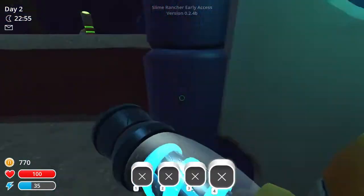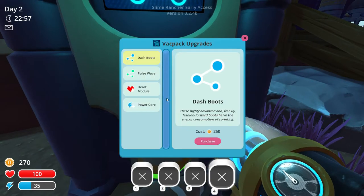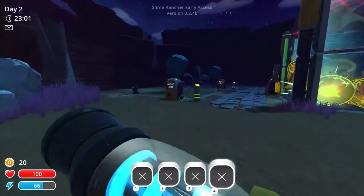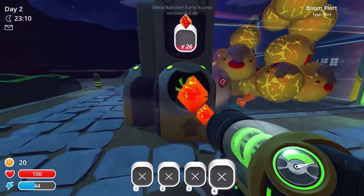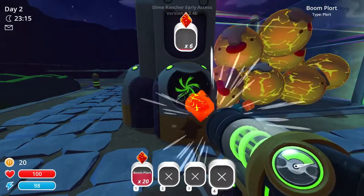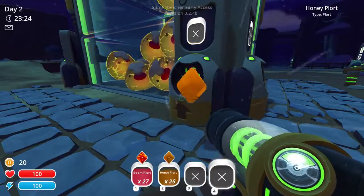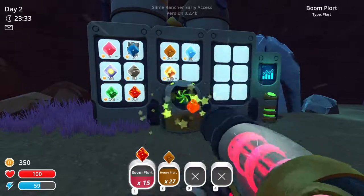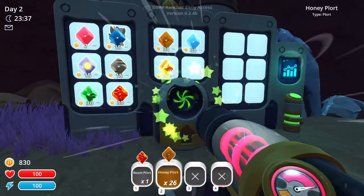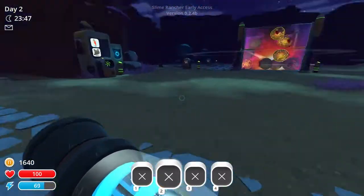At this point we're really looking for upgrades and possibly a second corral. Jetpack is a definite must, tank booster is also a definite must. Power core, dash boots — okay perfect, that's all we're really going to need for upgrades. I've got lots of tabby plorts. The plort market isn't going anywhere just yet, and that's good. By picking up wild plorts we're doing a decent job of keeping everything stabilized — nothing's getting too overly flooded.